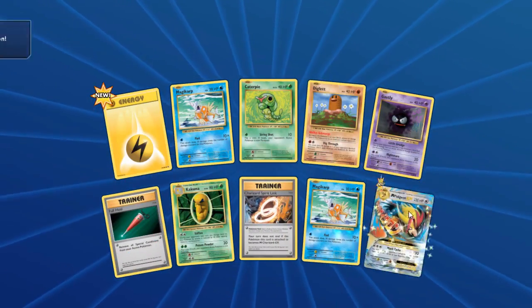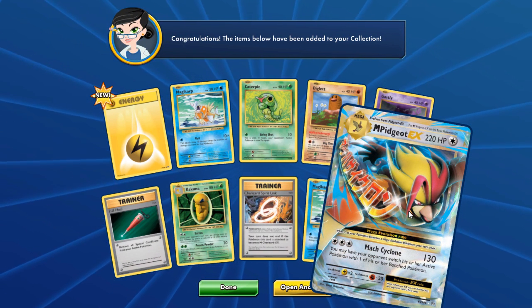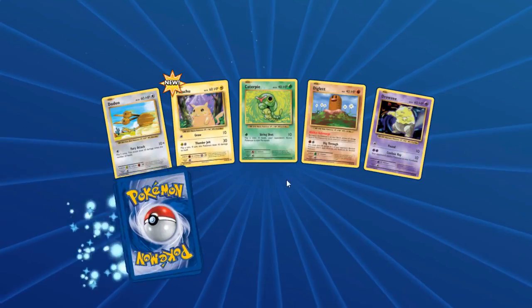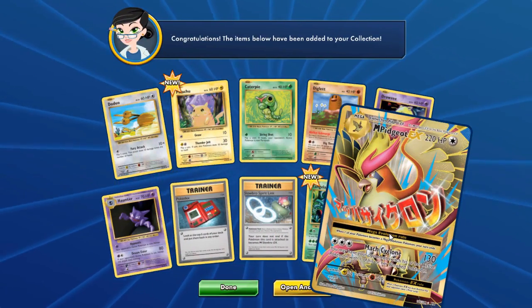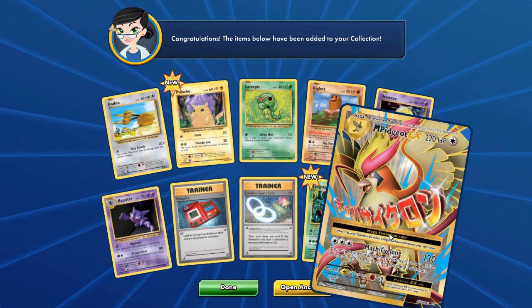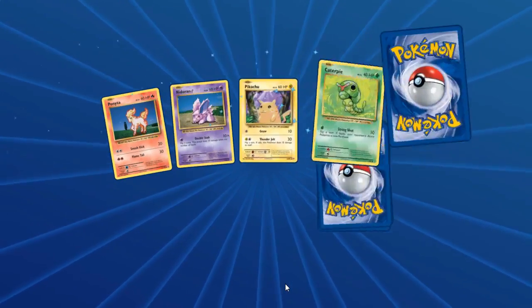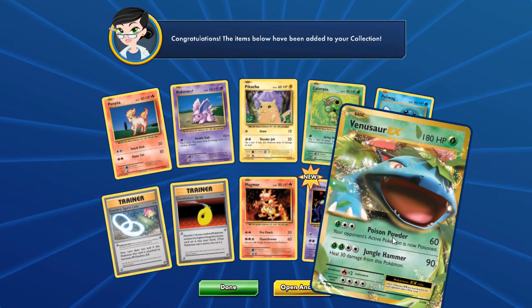Magikarp and a Mega Pidgeot EX! Let's open up another. Pikachu — I'm actually really happy about that Pikachu — and a full art Mega Pidgeot EX! So we just pulled two Pidgeot EXs but one's Mega — that is amazing. Let's open up another. Hopefully this luck continues on to the last pack, and maybe into real life TCG for me. A Venusaur EX! These are insane pulls.